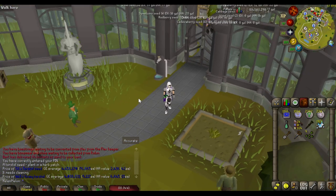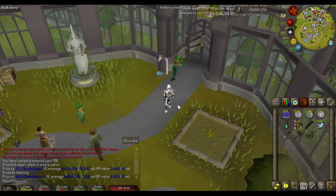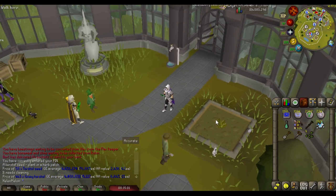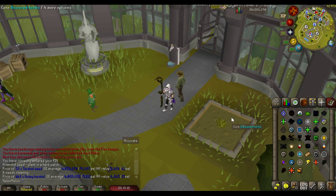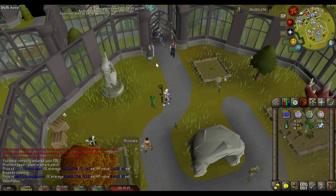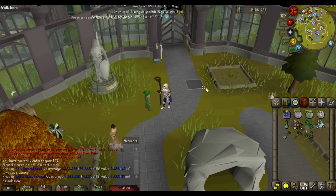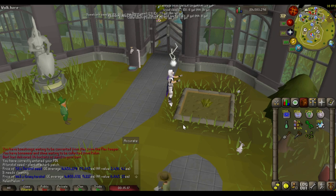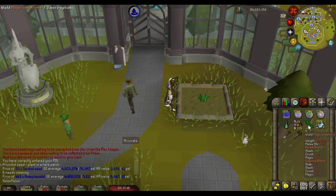With the recent addition of the Farming Guild, I now always start my farm runs right here. To access this patch you need 65 Farming. My plant is currently diseased, which is a nice example — there are two ways to cure it. I use the Lunar Spellbook spell 'Cure Plant,' which cures it instantly. If you don't have access to that, you can use plant cure potions, which you can buy from farming NPCs or the Grand Exchange. There's the cool animation and it's cured — no longer diseased.